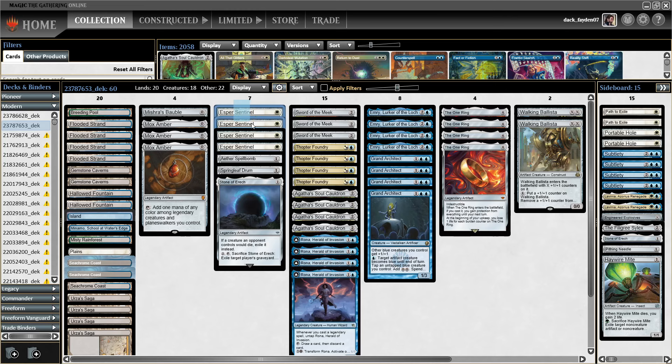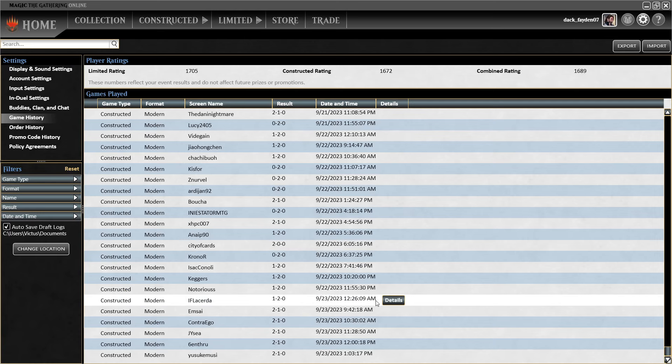Other than that, we have some Esper Sentinels to slow our opponents mainly in the early phase, some rings, some Mox Ambers because we have eight legendaries, and on the sideboard some removal. Some Urza Saga targets, some Cascade hate, Leyline Binding hate, Engineered Explosives, Chalice — a 1-1 split. And that is the deck. Let's go to the gameplay and see how the league went.